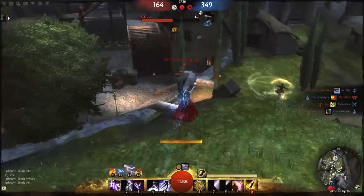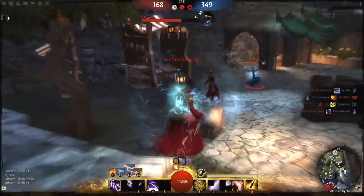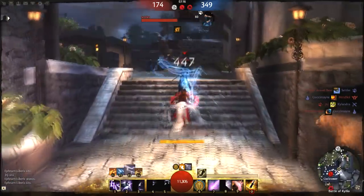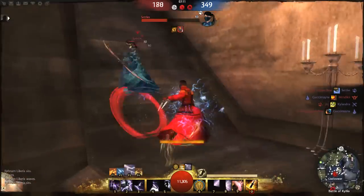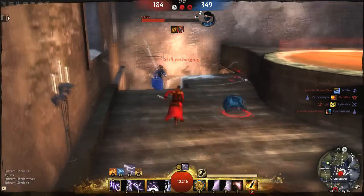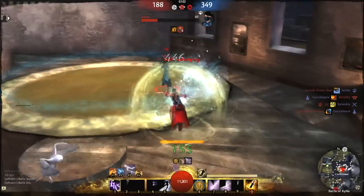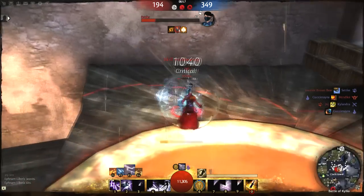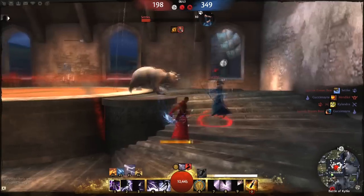I'm chasing this Elementalist around trying to drop him. I'm getting so many crits — my crit rate is around 50%, so like one in every two attacks is a crit, which is very nice. I think I'll try something with more power and less crit next time, just to experiment. I also played some Necromancer which I really liked, but I'm hooked on speed and Necromancer seemed a little slow for my taste.